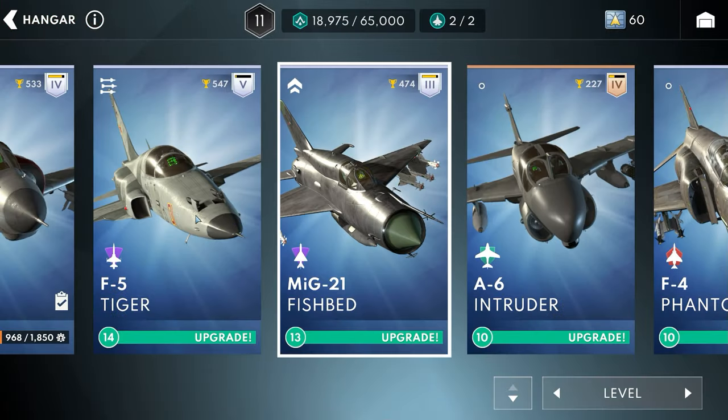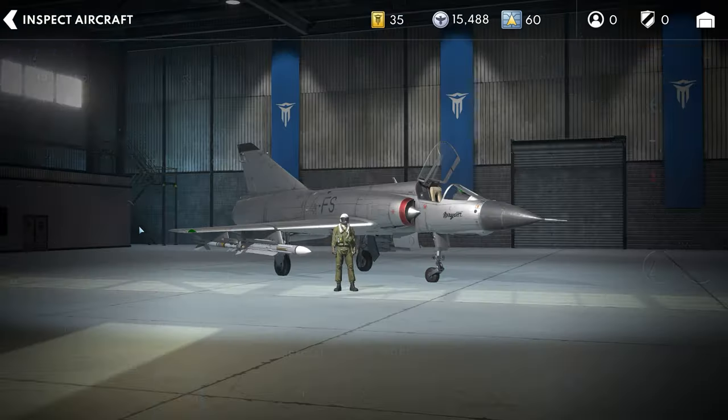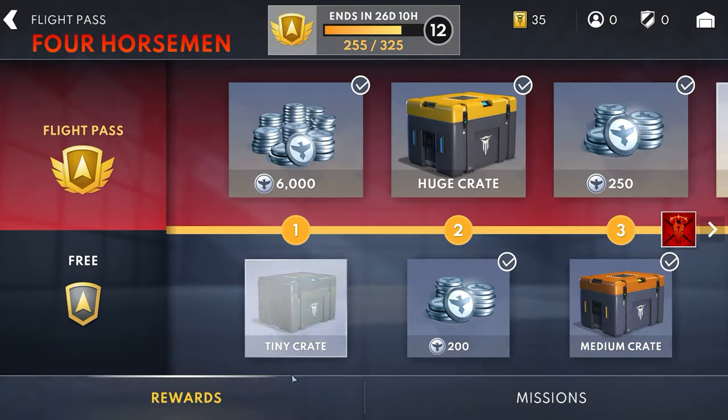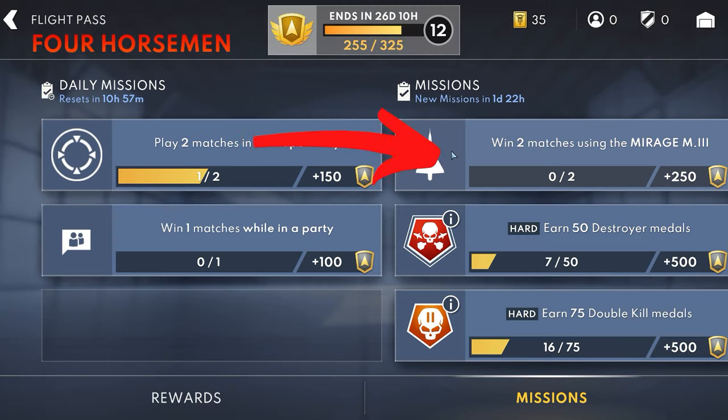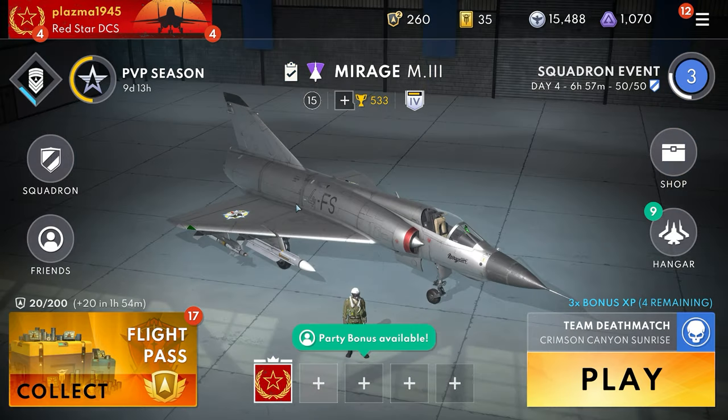Normally what you might do is you might go to your hangar, scroll around, look for your Mirage 3, select it, and then fly with that airplane and earn those points. But if you go to the flight pass, go on missions, and simply click on the mission itself, it'll automatically select that aircraft for you.